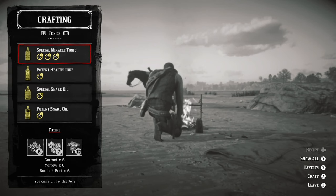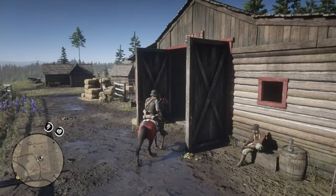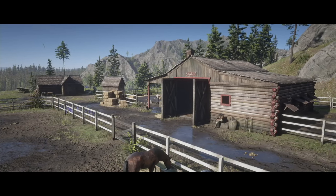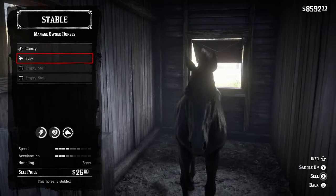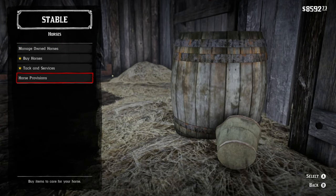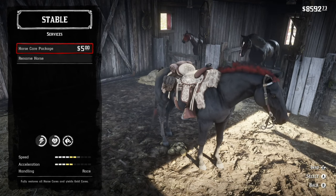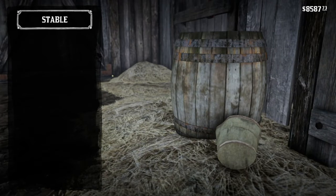There you have it — Arthur's cores are now all gold. Now I'm going to show you how to get your horse's cores to gold. Ride into a stable, manage your owned horses, then go to Tack and Services, Services, Horse Care Package — that boosts your horse's cores to gold for 24 hours.